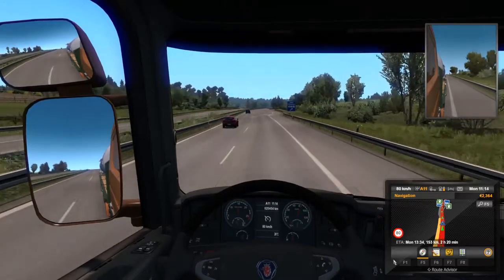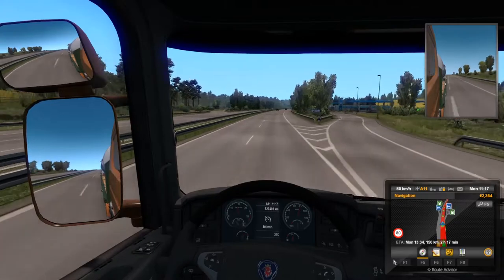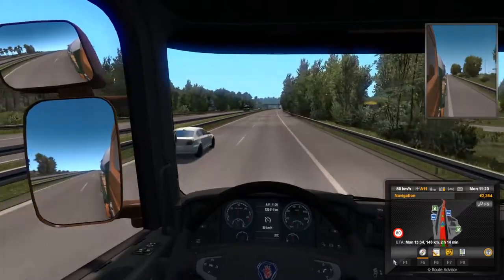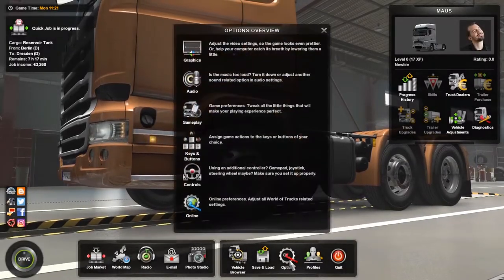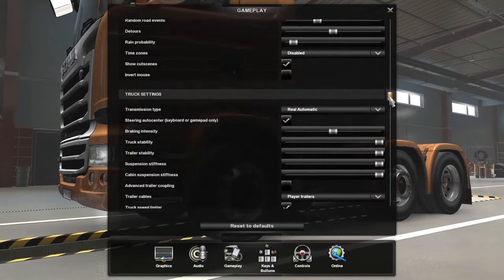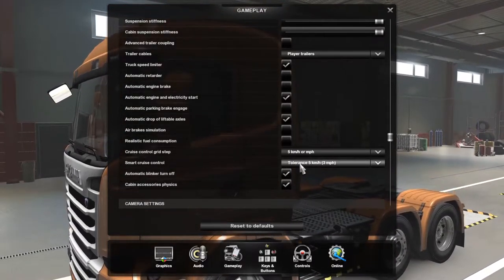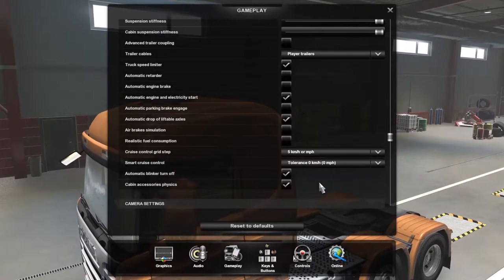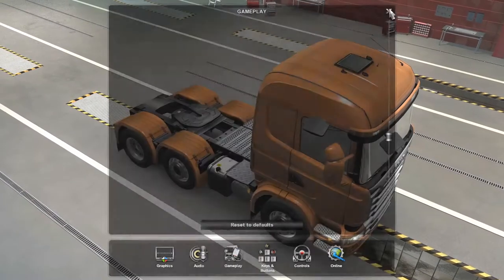That's how cruise control works in real life too. Now, one setting I recommend: go to Gameplay, scroll down to Truck Settings, and find Smart Cruise Control. There's a default tolerance of 5 km/h. I recommend changing that to a tolerance of zero — whatever speed you set, you want the AI to keep the cruise control as close to that as possible.